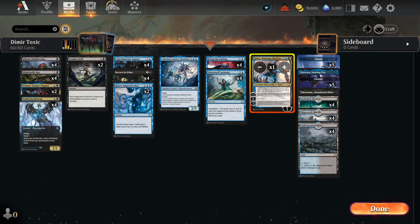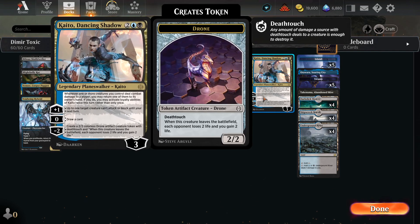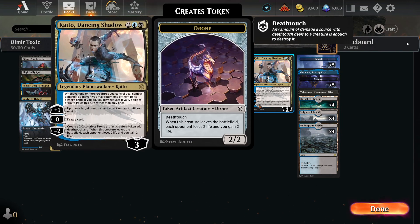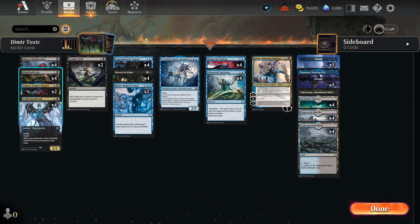I have one Kaito Dancing Shadow in the deck — I'd like two but only have one — and that's for endless recursion with the plus-1, bouncing any of these creatures back. The plus-0 draws a card, and the minus-2 creates a drone artifact creature token that can deal damage. Mainly we're there for the card draw, and we can bounce our 1-drops and 2-drops to play them out again.